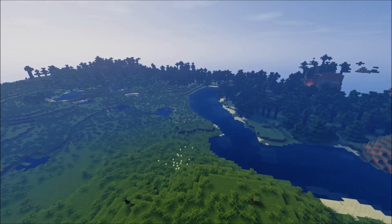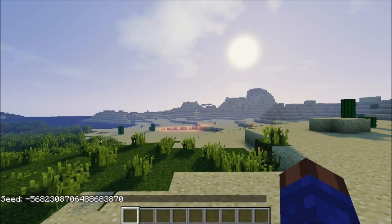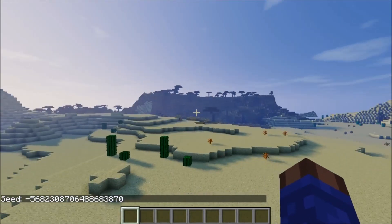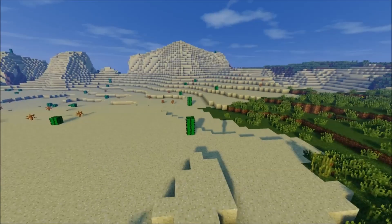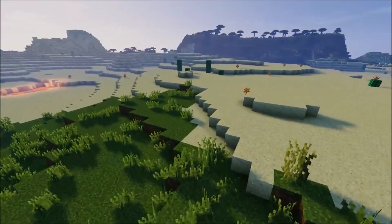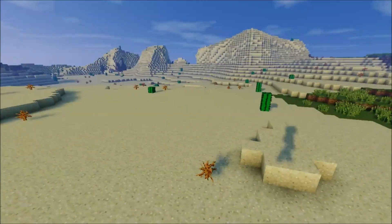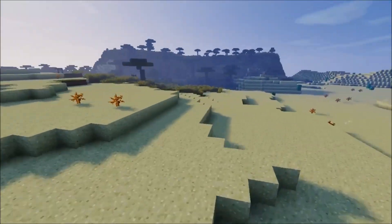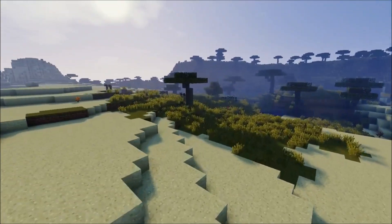Let's go on to the last and final seed of this video. The final seed is right there. What makes this seed really good, in my opinion, is the fact that it has several relatively flat biomes. You've got a decent, relatively flat area of desert right here, and a little bit of savanna over here.